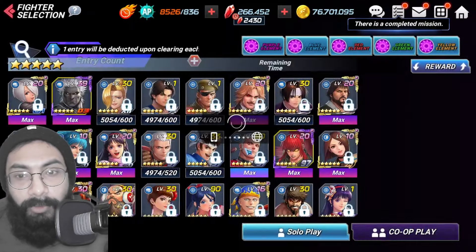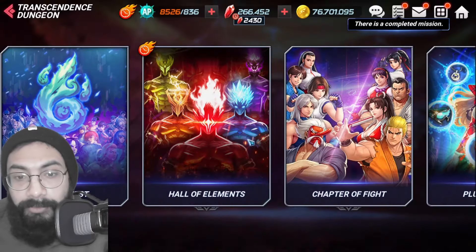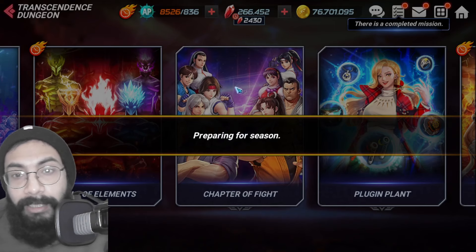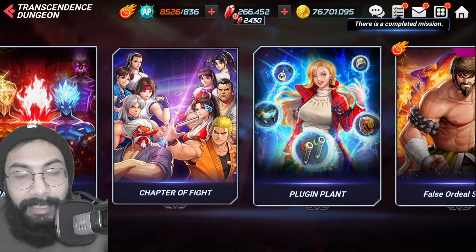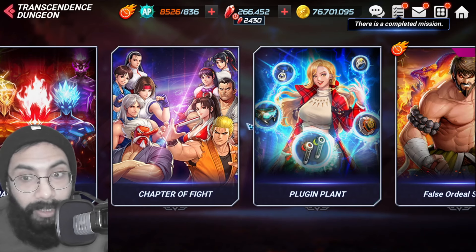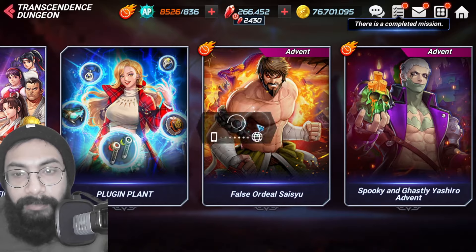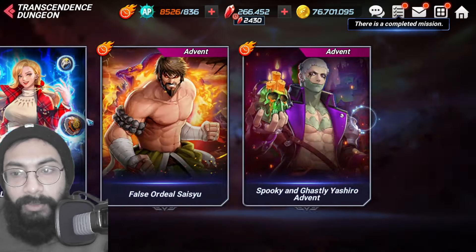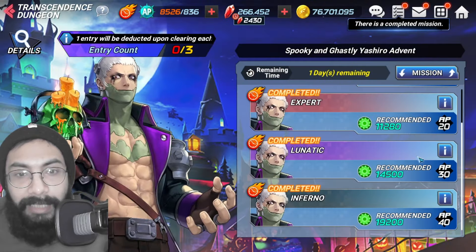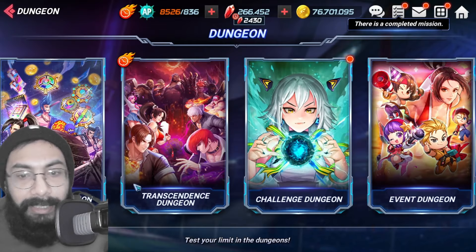Hall of Elements: when you play all the stages for the first time, you will get a huge amount of rubies. Chapter of Fight is not always available, but whenever it is, play as much as you can — you can earn 100 rubies daily from it. The Advents will also give you rubies when you play for the first time, and so will Spooky and other normal missions — play them for the first time and collect the rubies.